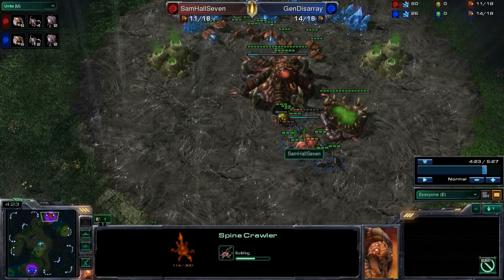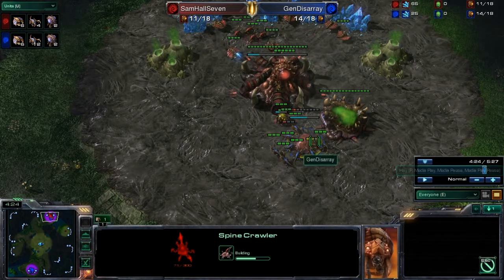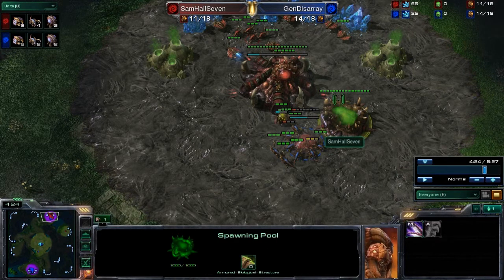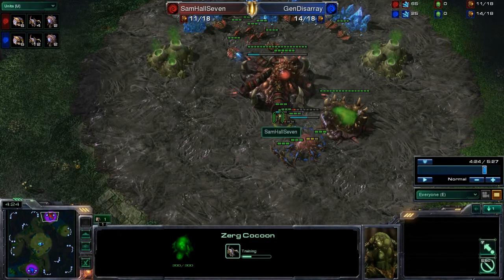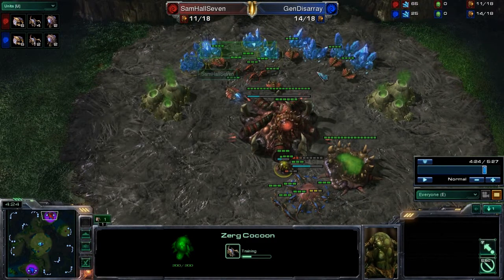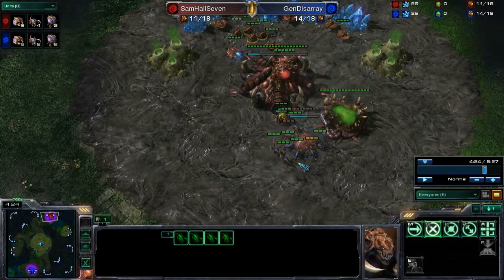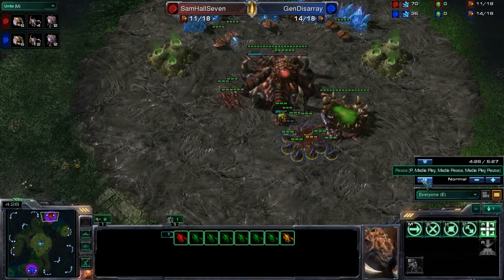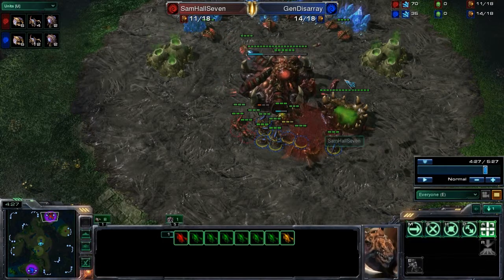You can see the surface area concept in action — all of the attacking zerglings are able to surround the spinecrawler and do more damage the more of them that pile in. There was some advantage to his placement near the spawning pool, as some zerglings couldn't make it all the way around, so it wasn't a perfectly optimal surround. But by taking his workers and zerglings to hold off the group, he could have finished the spinecrawler. A second spinecrawler placed further back would have been very effective.